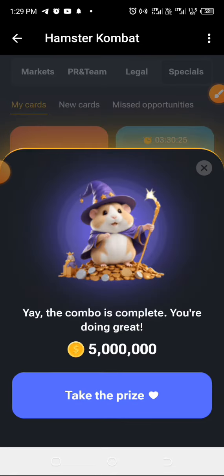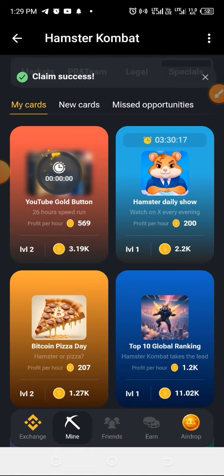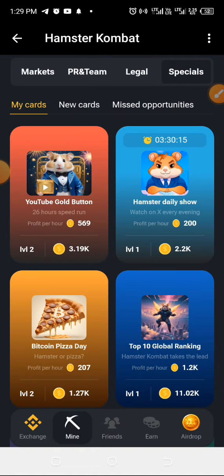Go ahead and claim the card. If the third card is redirecting you to the YouTube page when you try to buy it, just minimize and return back to Hamster Combat, then buy again. That's exactly how to complete today's daily combo.